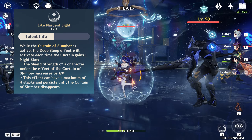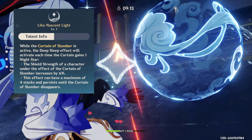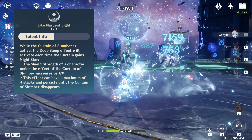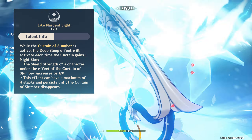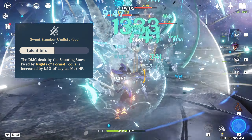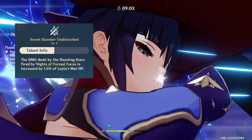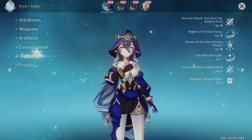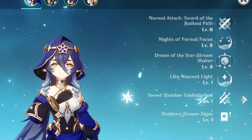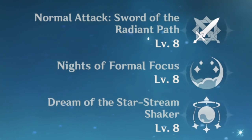Like Nascent Light will give you the Deep Sleep effect, which improves the strength of your shield by 6% for each night star you've gained, for a maximum of 24% shield strength. Sweet Slumber Undisturbed will increase the shooting star damage by 1.5% of Layla's HP. Her most important talents to level would be her elemental skill first, and then her burst.